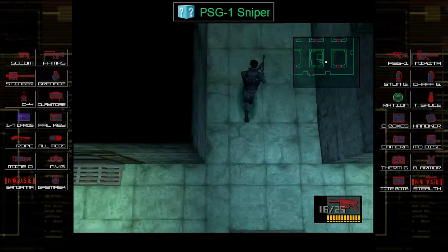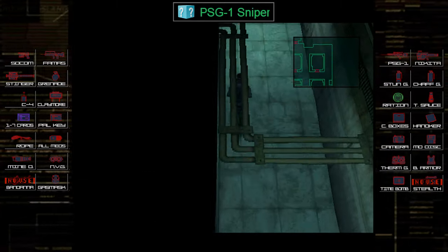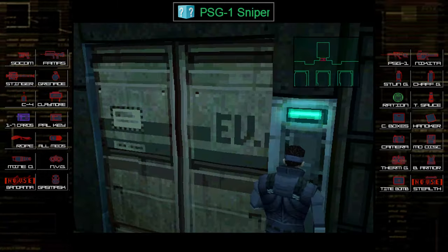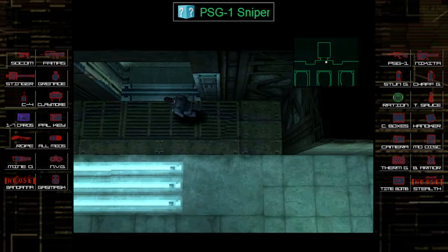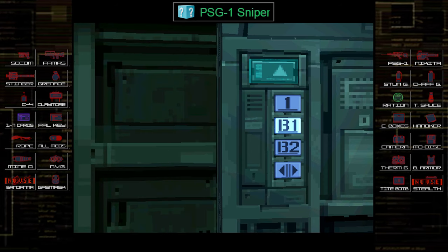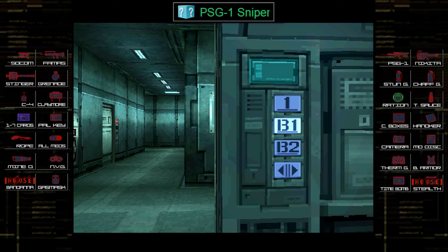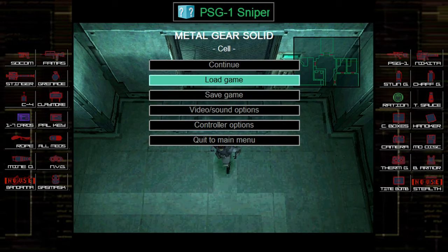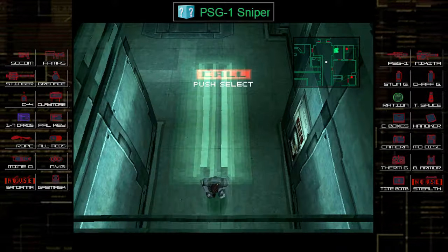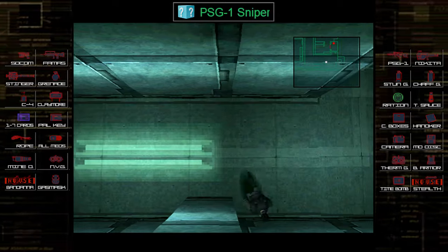I went down to basement two, just collecting some ammo here — I'm basically item collecting, trying to get as many items as possible. You don't have to come down here if you want a more challenging run, but I like to come down and get as many resources as possible. Down here early there are two guards; there are also two breakable walls to the left and right of the elevator and one in the bottom left. I decided to check those and move on. Now we're on basement one — this is where we progress the story.